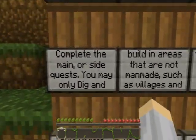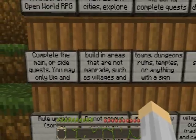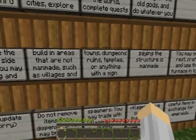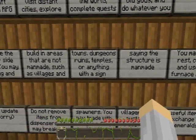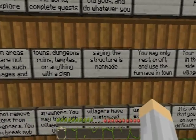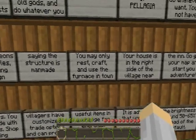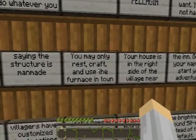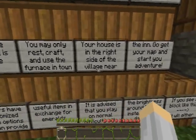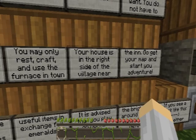You do not have to complete the main or side quests. You may only dig and build in areas that are not man-made, such as villages, towns, dungeons, ruins, temples, or anything with signs saying that structure is man-made. You may only rest, craft, and use the furnace in town. Your house is on the right side of the village near the end.